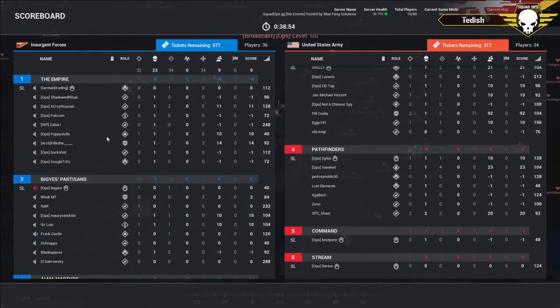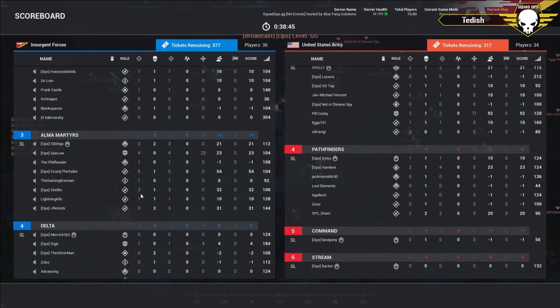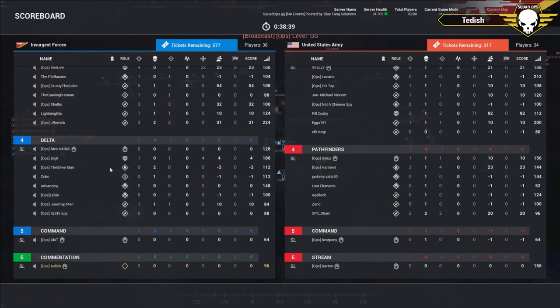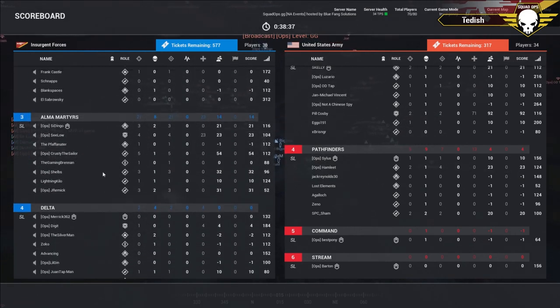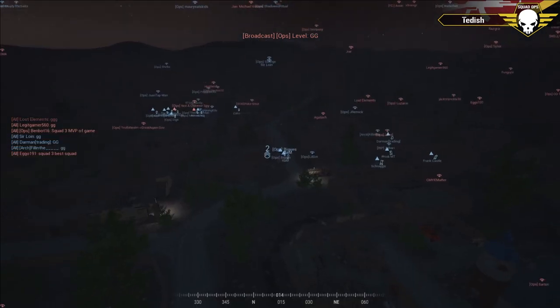On the INS side: CeeLo with four, Krusty with a five-pack, Shelbs and J. Remick with three each. Krusty's squad did quite well — they were the ones that ambushed the transport right off the bat, which is where most of those kills came from. Nice show on both sides.